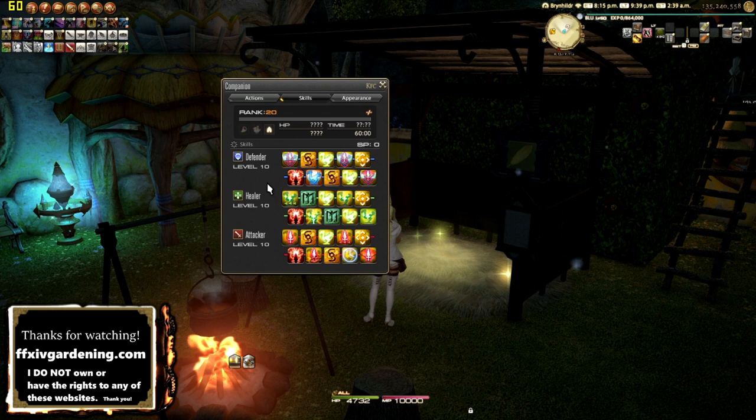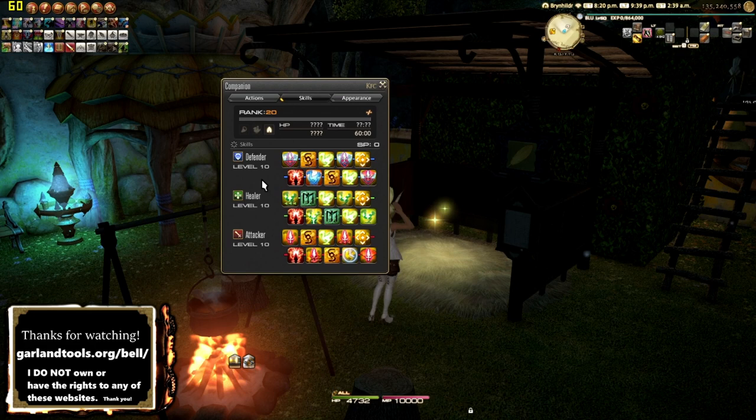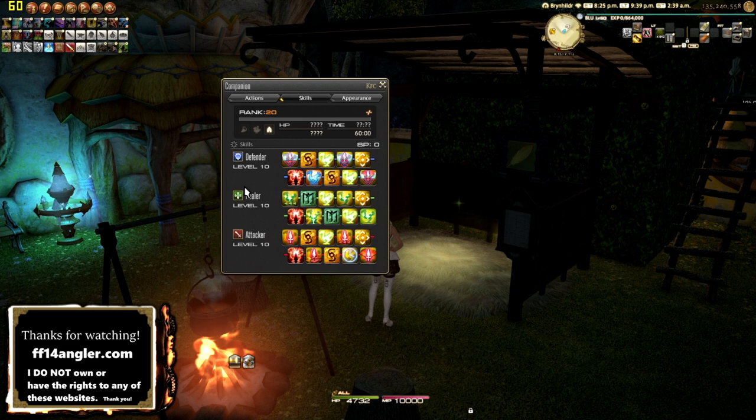Leveling your chocobo takes roughly 20 to 30 times longer than maxing out your fisher to level 80. The reason is you'll have many jobs to level — healers, tanks, DPS — and the chocobo essentially levels passively over that same time span. Your bird will spec into Defender, Healer, or Attacker depending on your purpose. If you're a DPS, make sure your bird is at least a Healer or Defender; if you're a Healer, get a Defender or Attacker — balance your character with your bird's stats.